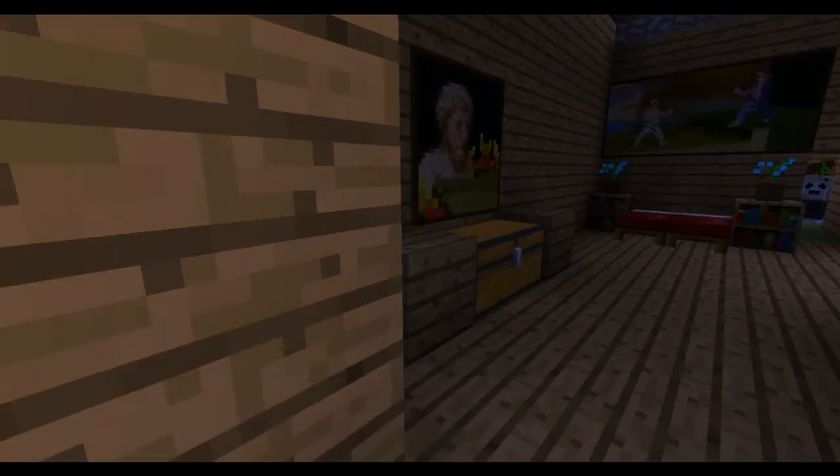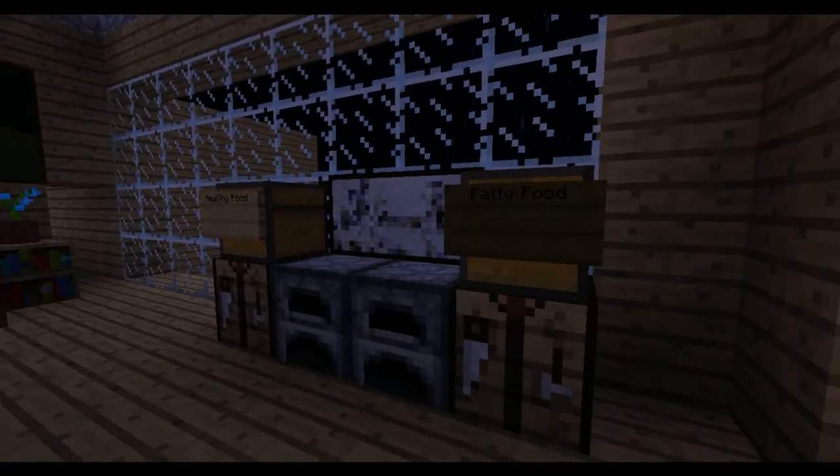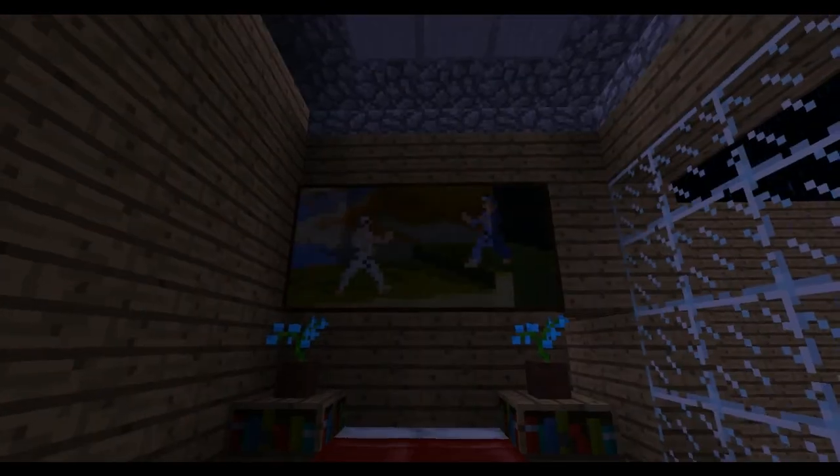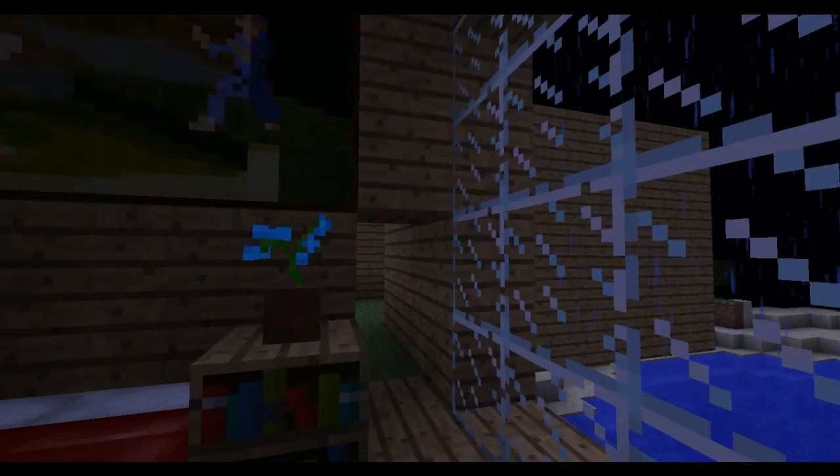Up here you get Armin's room with the paintings, chests, happy food, fatty food — and that painting.